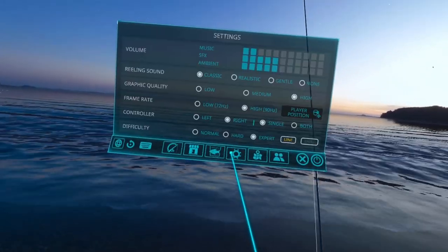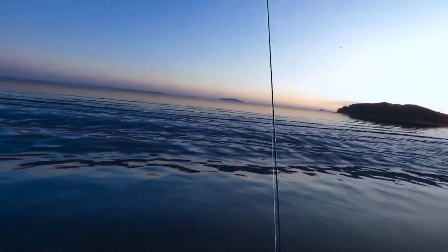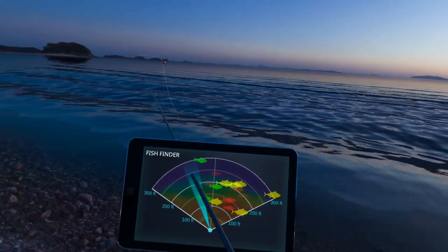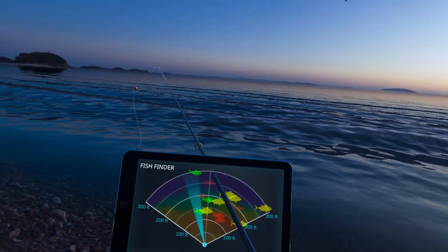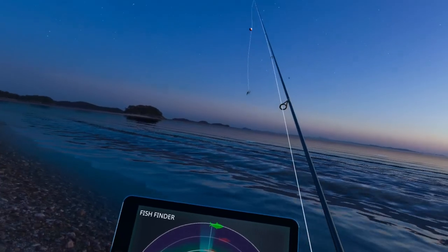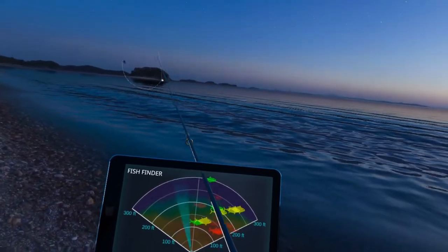Let's switch this to hard for a minute and I'll explain something. On hard you'll notice you have 300, 200, and 100, and you have groups of fish at each level. What I do is cast out as far as I can using the best pole and the best bait, and that usually gets you out to 300.